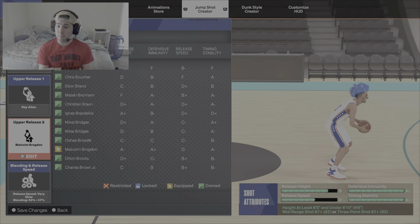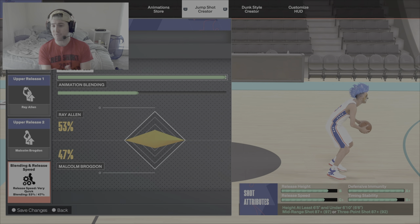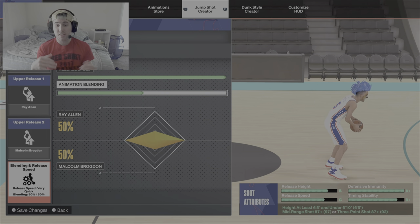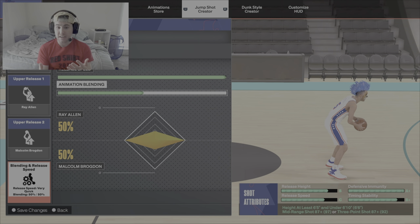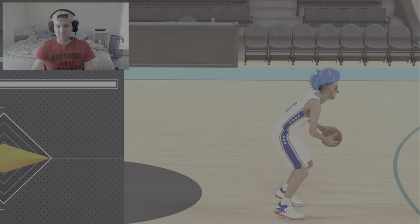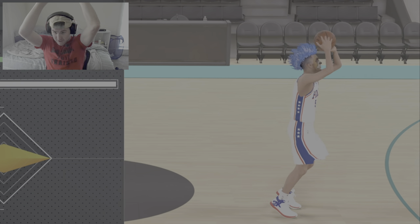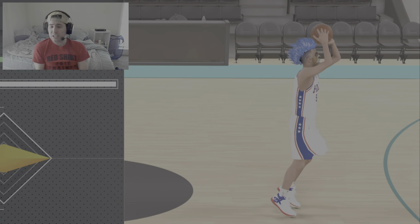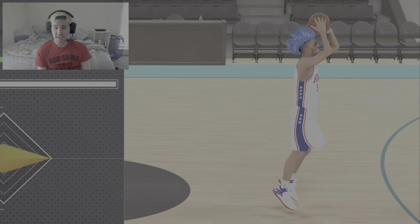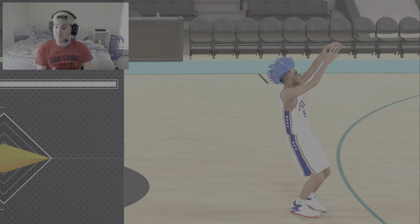I'm going to show you defensive immunity and why it doesn't mean what you think it is. 2K, I don't know why they call it defensive immunity. When you get speedups or slowdowns because someone's contesting your shot, this stops that or makes it more unlikely. But you see this jump shot has A plus defensive immunity with full release speed - that thing is getting blocked so easily, he's barely getting off the ground. This is defensive immunity - I'm shooting from behind my head. This has A plus defensive immunity but you're going to get less speedups and slowdowns, not less contested shots. If you want to shoot more contested shots that won't be contested, release height and release speed is what you want.